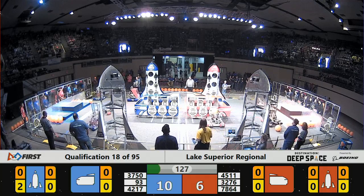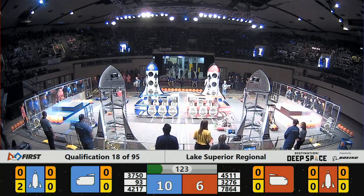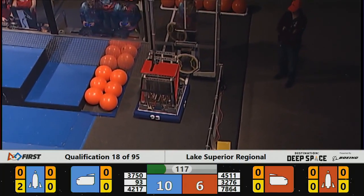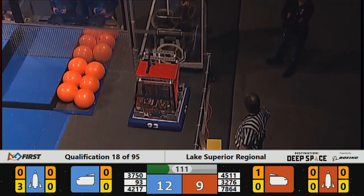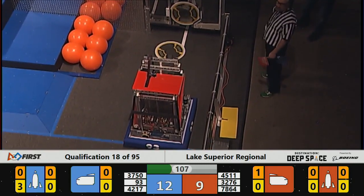Blue Alliance is in the lead just by a few points, ten to six. Red Alliance, Team 3276, is trying to add cargo to their cargo ship, while Blue Alliance on their side has 3750 trying to pick up cargo of their own.